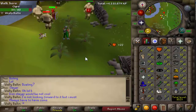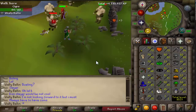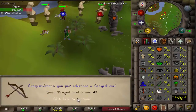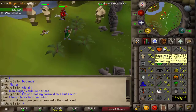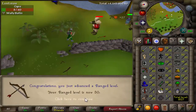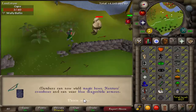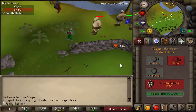After that I went to train my range level on ogres just east of Castle Wars. I got it to 47 before ending Day 43. I said I was gonna get a couple quests done before ending Day 43, but instead I had a change of plans — I went and got myself 47 range and also 20 limpwurt roots for the Temple of Ikov quest, and then I ended Day 43. We're on Day 44 now.